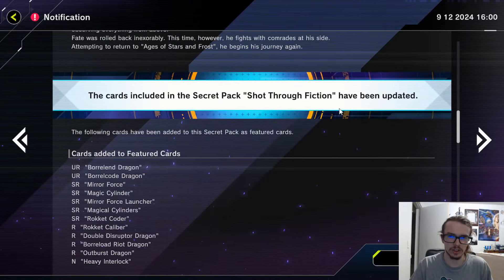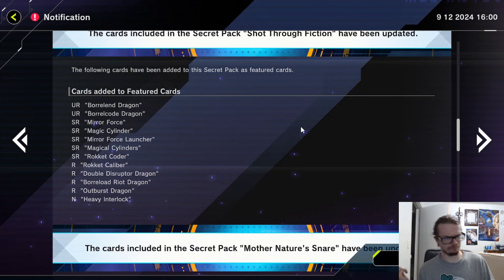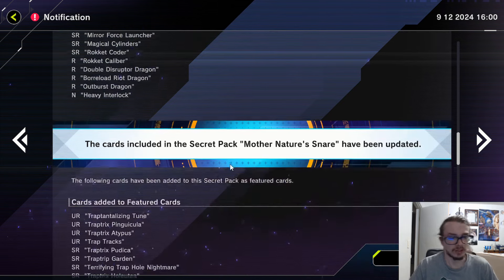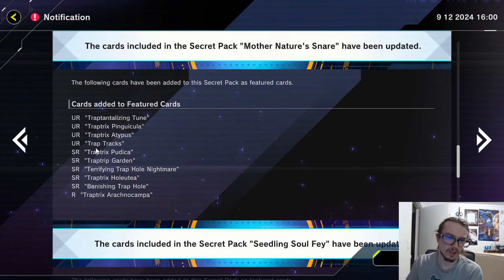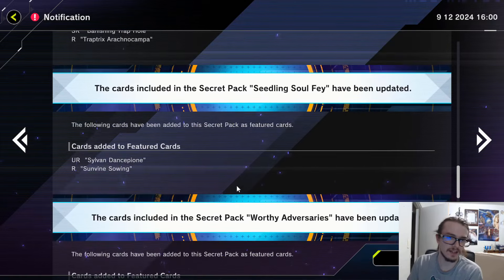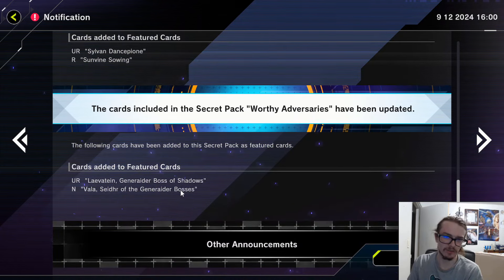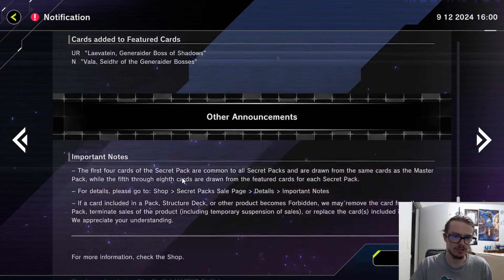Shot Through Fiction has been updated to include Boraland, Boral Code, Mirror Force, Magic Cylinder, Mirror Force Launcher, Magical Cylinders, and Rocket Coder, plus a bunch of Commons and Raiders. Also, Mother's Nature Snare, which is the Trap Trick one, got all of the Trap Trick cards. We also got a few Sylvan cards in there as well. And of course, the Worthy Adversaries also got some of the Generator cards.